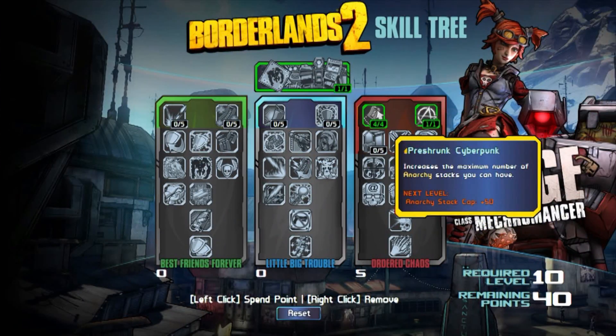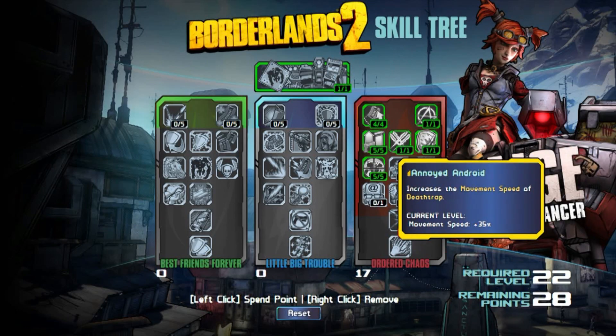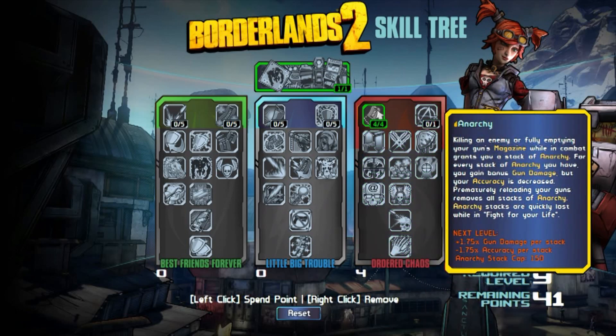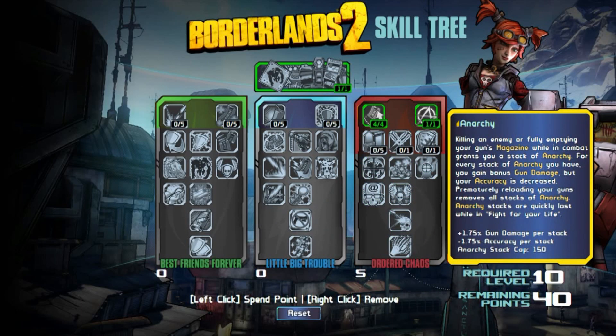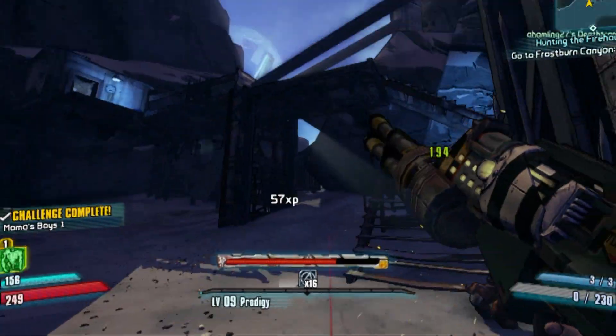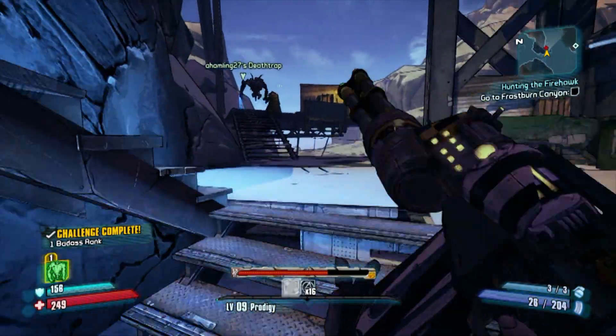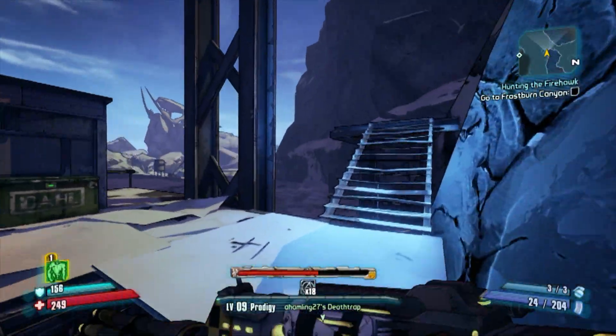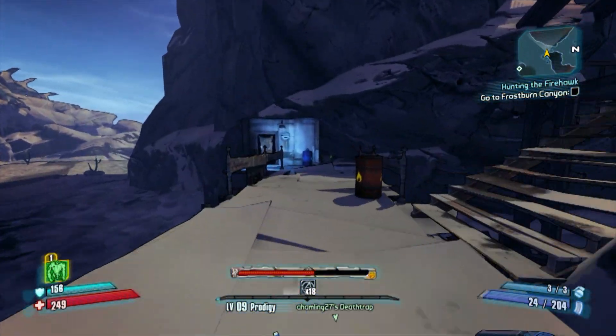Finally, Ordered Chaos is kind of a tricky tree — it's all about give and take. Will you give up accuracy for damage? That's the basis for the skill Anarchy, which stacks the more you kill enemies or unload weapon clips without manually reloading. This can be a little tricky when you are first starting out with this skill.